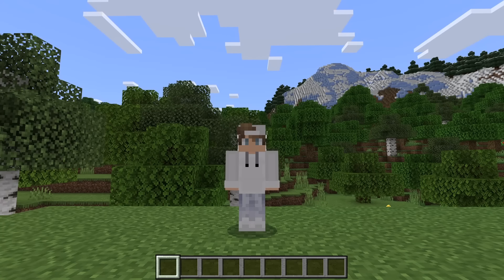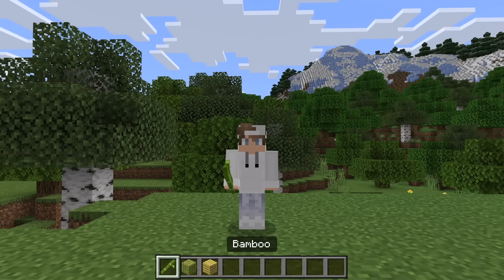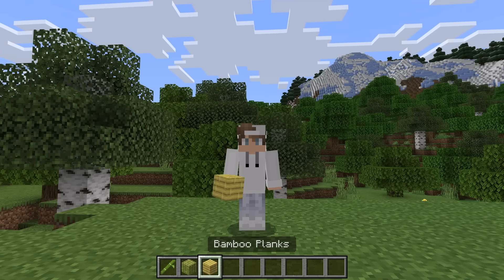By the way, this farm is more efficient than my previous automatic wood farm. As you guys can see here, this farm quickly produces a lot of bamboo. Bamboo can be crafted into blocks of bamboo. Blocks of bamboo can be used to create a type of wood called bamboo planks, which can be used like any other type of wood plank.